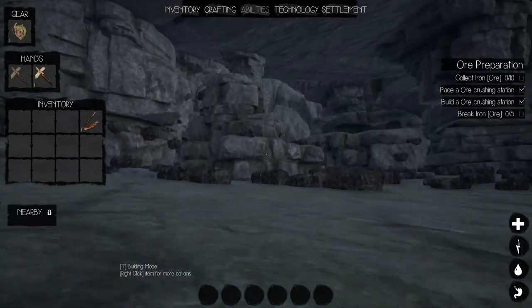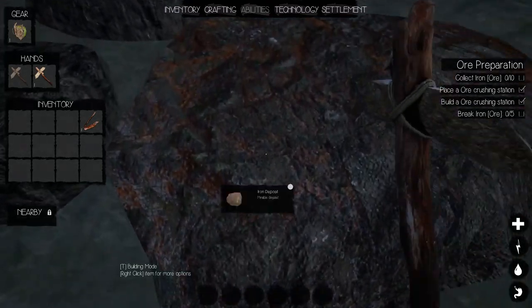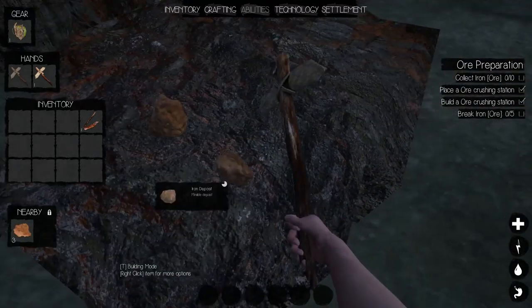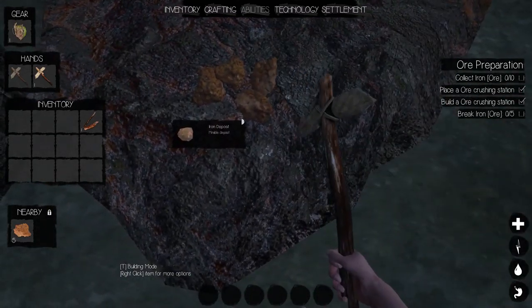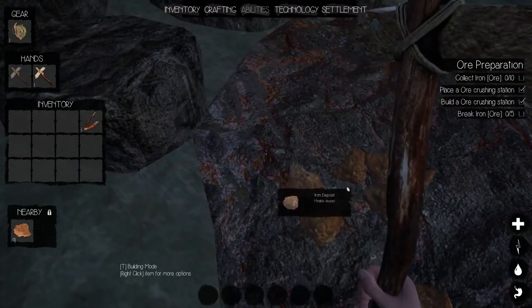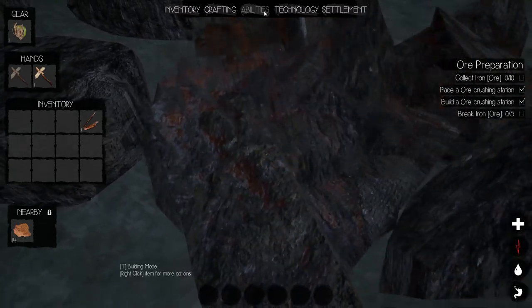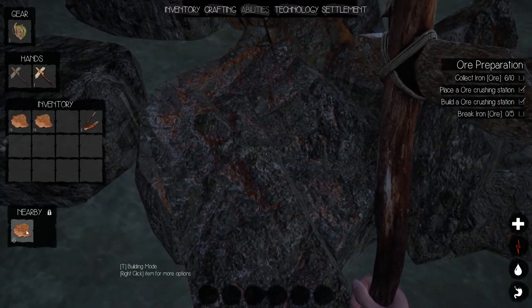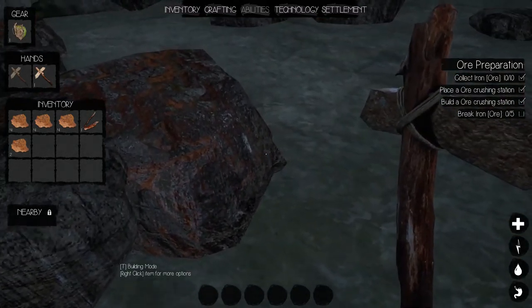Mostly limestone, but there is iron too. Let's smash this rock and grab as much as we can carry — we're going to need a bunch of iron. That was a good haul off that big rock.